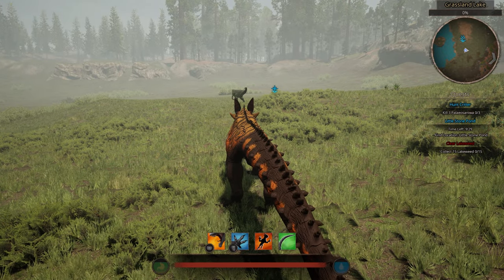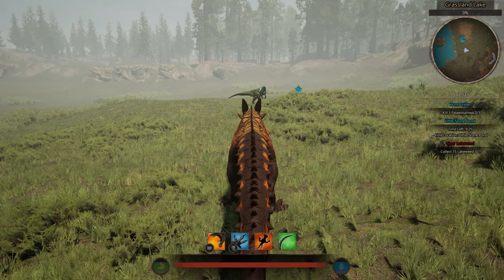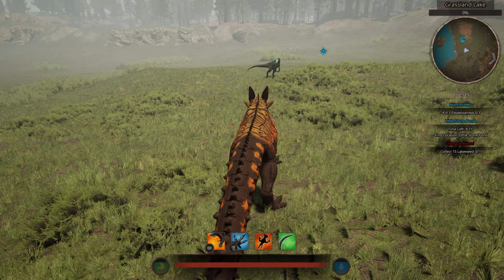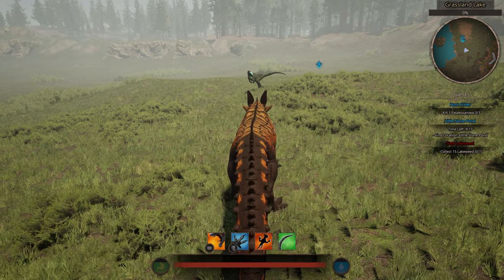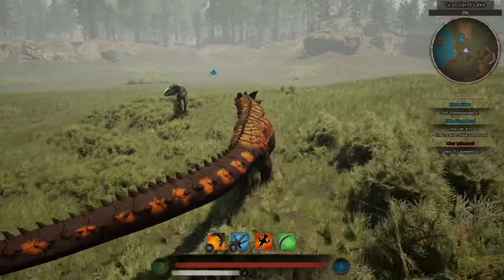Alright, we're going to do a series of rounds here. We're starting off with smaller dinos and doing 1v1s — there's a Metri we're going to go against first, then we'll go up from there and see how the Noviana can hold up. We're basically going to fight to the death.